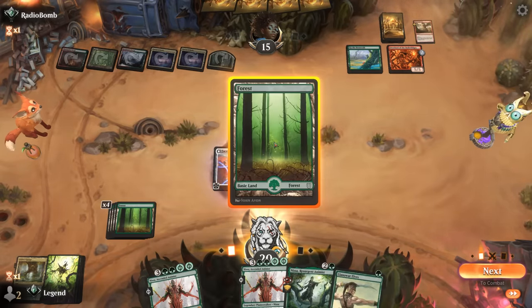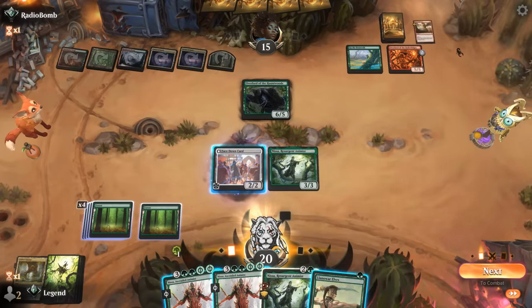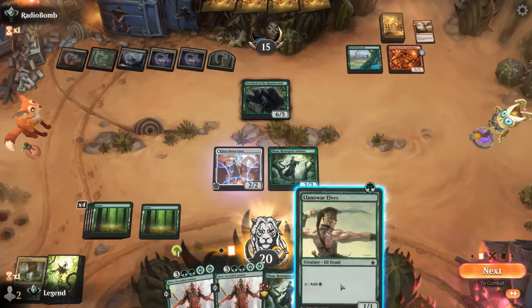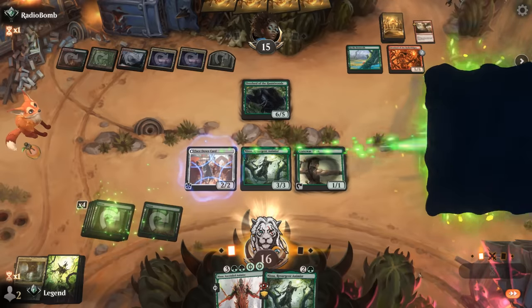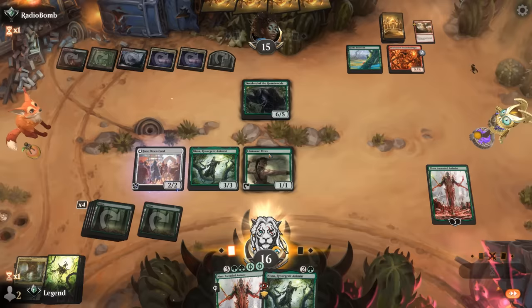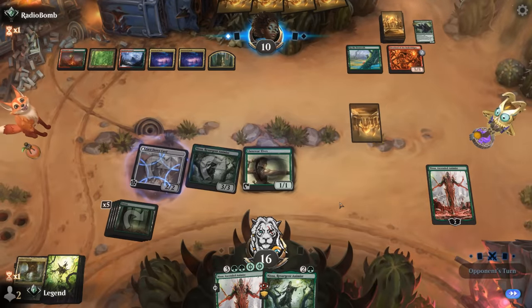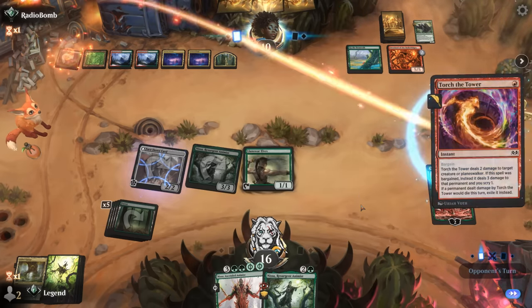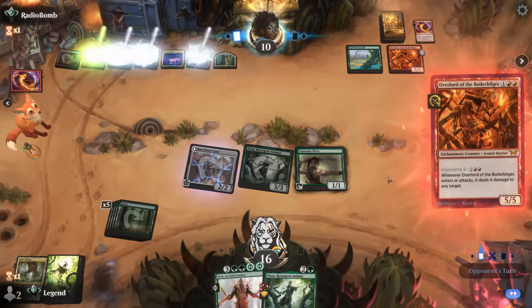I can still play Llanowar Elves alongside it, or play Nissa with additional loyalty. If I'm playing this Nissa, I'm probably minusing it a bunch to destroy enchantments so I don't need it to have a lot of loyalty. Setting up the second Nissa might be better. With the lands we're looking at the minus-seven; opponent's going to take out Nissa — that's fine. And another Overlord, so that's going to take out Resurgent Animist most likely.